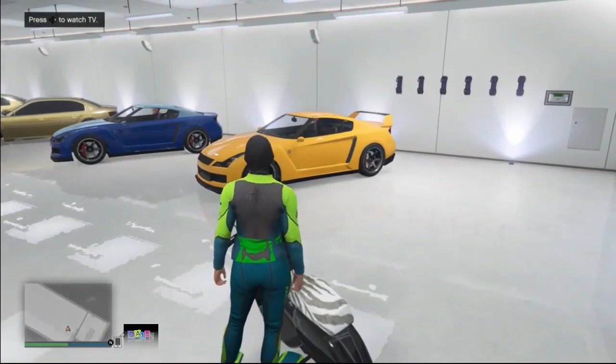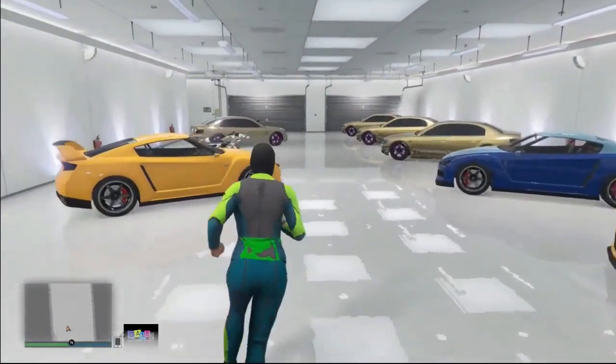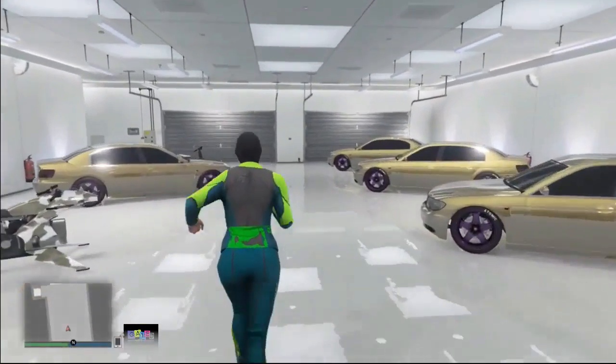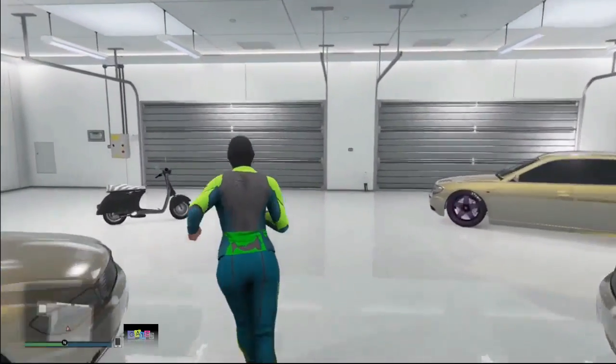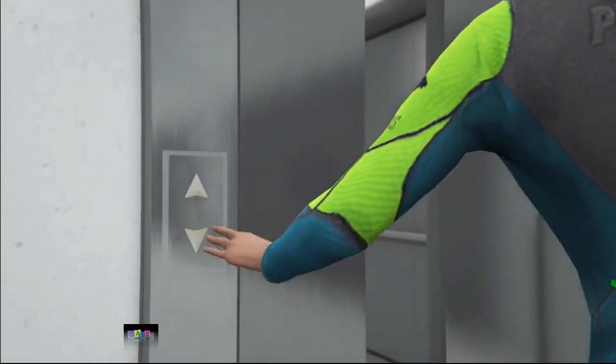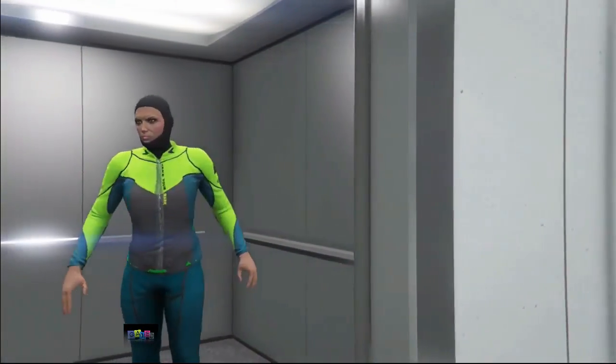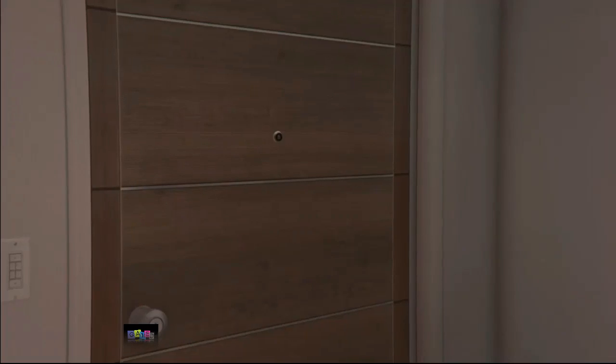I don't recommend doing this glitch with your TV set to the security cameras, because if you miss you'll load into the security camera view which takes a long time. If you set your TV to any other channel it'll help a lot to get through the setup faster. If that happens, go to the elevator.